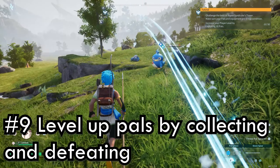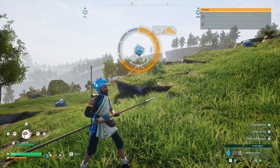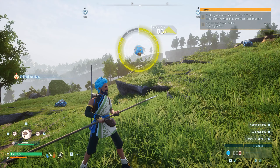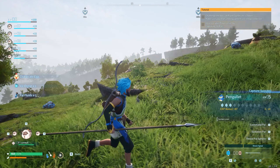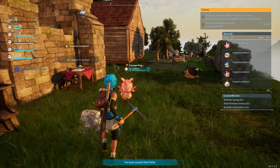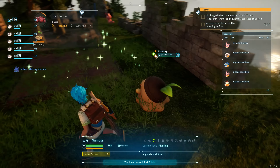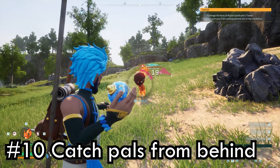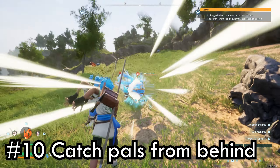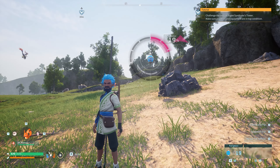This leads into leveling up your PALs — luckily it's kind of the same. They get XP just by doing stuff. The ones in your party gain a little bit more just from you collecting and defeating PALs. PALs that are back at base will passively do tasks they're good at, which will gain them XP as well. You can also catch PALs without attacking them — if you sneak up behind them you have a higher success rate. Just hold down the button to see your chances before you release the sphere.